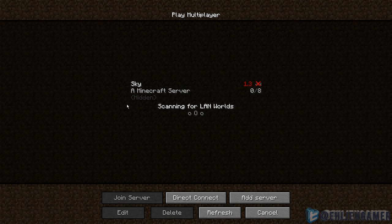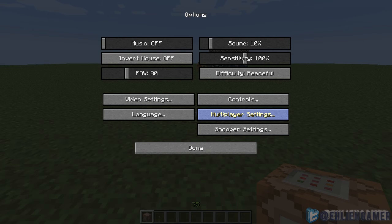Starting off with the boring stuff: server IPs can now be hidden individually when editing or adding a server. Server version is now displayed — as you can see right here, it says 1.3, therefore you cannot join it, it says server out of date — and my IP for this is also hidden.